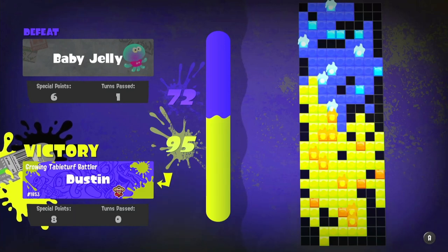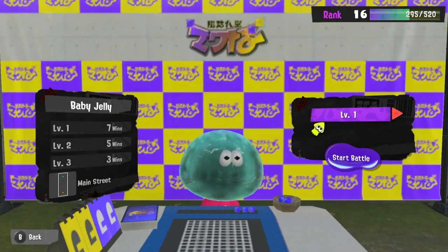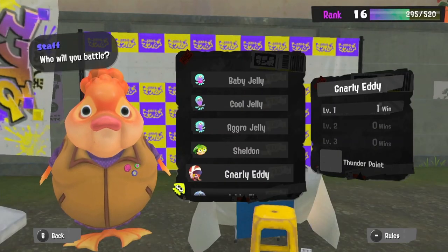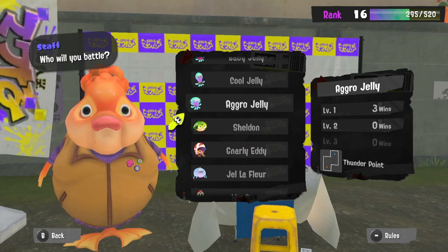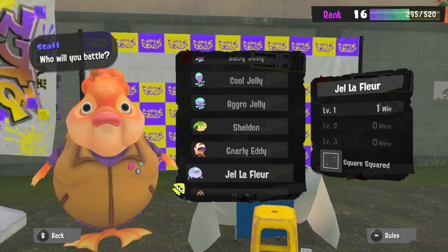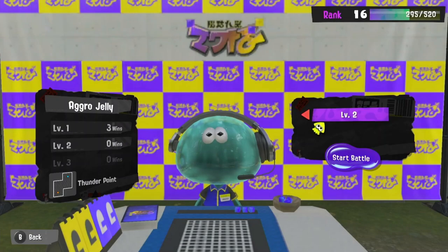I don't really know what you get by leveling up in this yet, besides sometimes you get cards. I haven't really gotten any locker items or cool items to collect. I've gone through all these and beaten everybody at once. I probably like this board the least because my strategy doesn't work very well on it — same with the eggs board. The square is pretty good; I can use a similar strategy. But we'll go with Aggro Jelly — let's do level two.